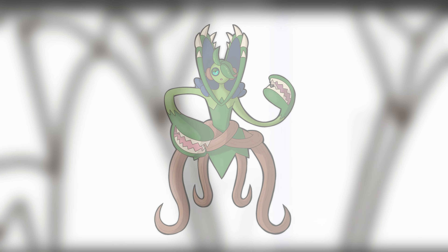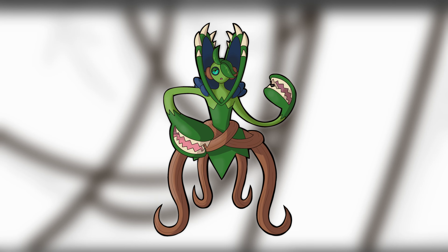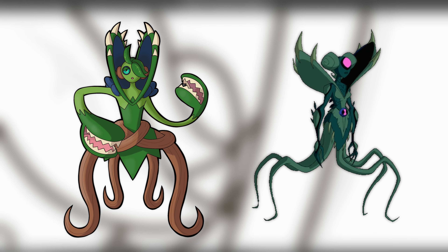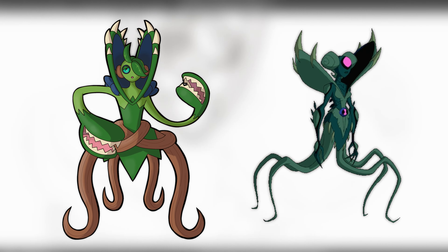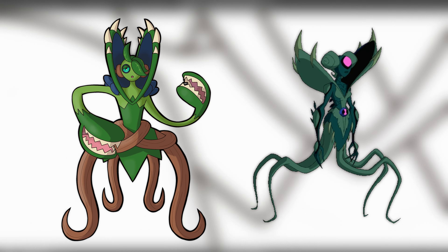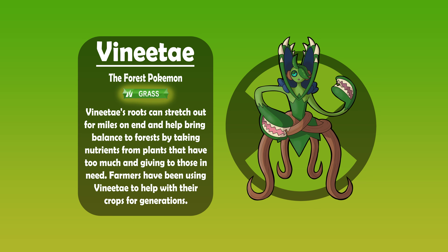Finally, Sporsephony fully evolves into Venetae — a mix of Vine, Demeter, and the scientific name for a Venus flytrap. Since Venetae is mostly based on the Greek goddess Demeter, I based most of its design on the Gwen version of Wildvine from Omniverse to give it a more feminine look — mostly the leaves around the waist to help it look like a dress, and the curls around the side of its head. I added a Venus flytrap-like collar around Venetae's neck, and the berries on its shoulders now grew into the same eggplant-like bombs Wildvine has. The legs are now untangled to show the Pokémon is fully evolved and in control of its powers. I also gave it carnivorous plant mouths on each of its hands like sock puppets, since both Sproutot and Sporsephony have leaves as arms, and flytrap mouths are just modified leaves. Venetae, the Forest Pokémon. Its roots can stretch out for miles on end, bringing balance to forests by taking nutrients from plants that have too much and giving to those in need. Farmers have been using Venetae to help with their crops for generations.